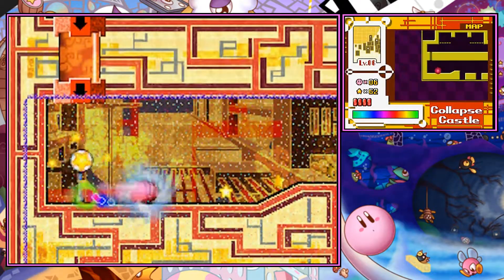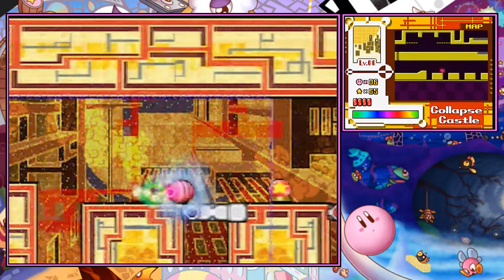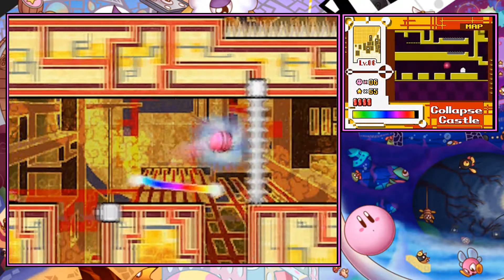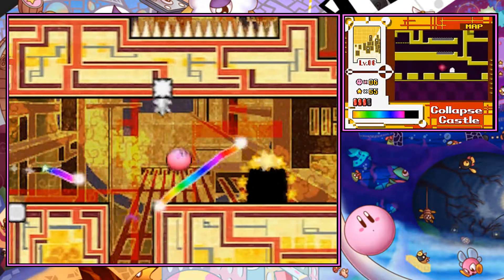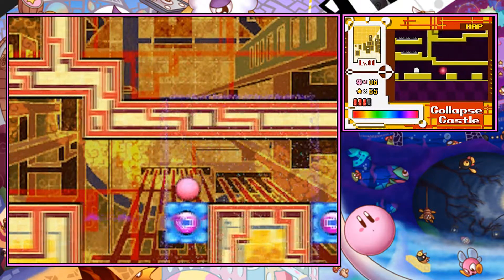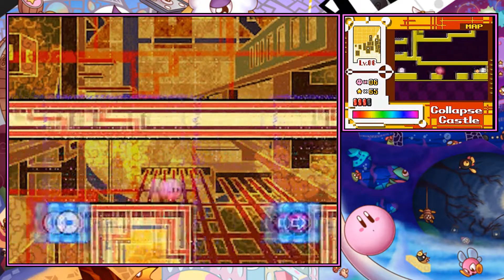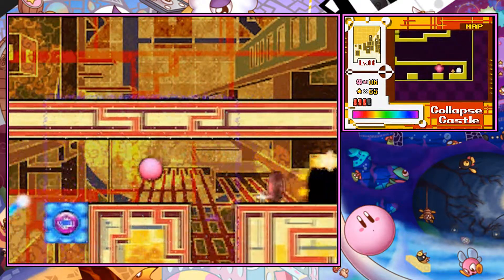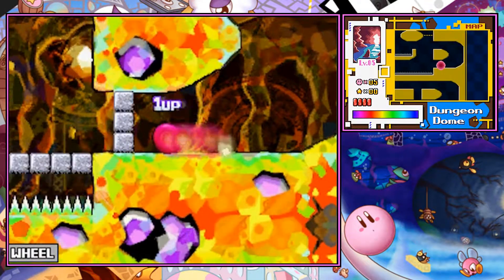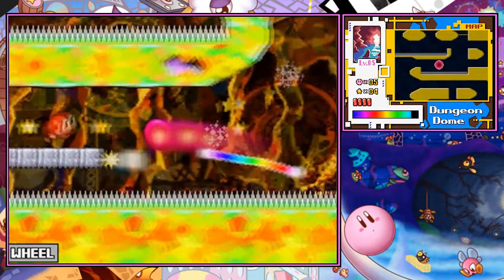On to World 6. Here we are at the Collapse Castle. This one was a bitch to get - it took easily like five minutes, or maybe not that much, but this is my final attempt. As you can see, this one is kind of tricky to get. I'm pretty sure this is easily one of the most difficult ones to get, except for this one right here.